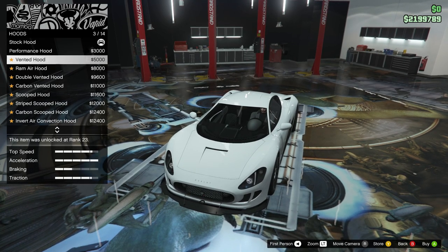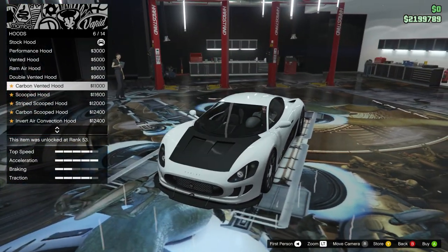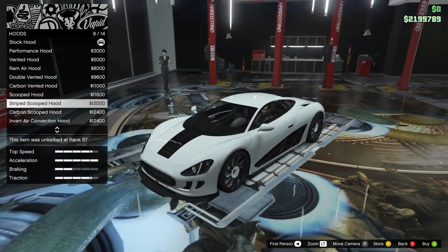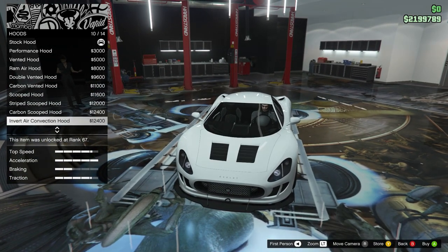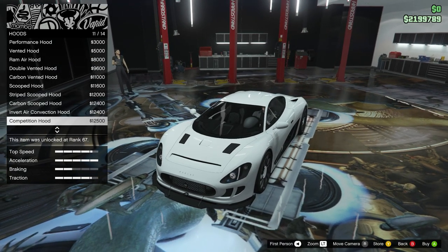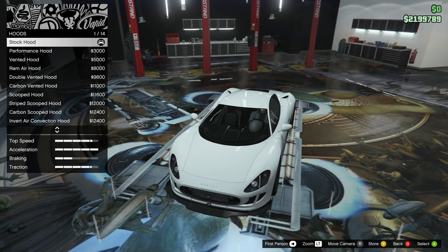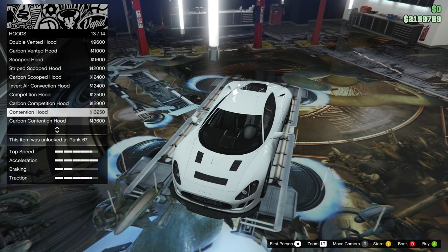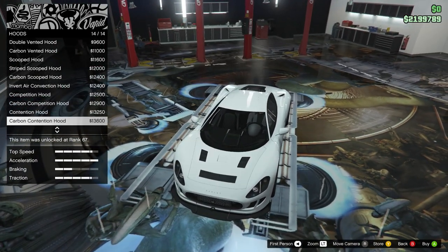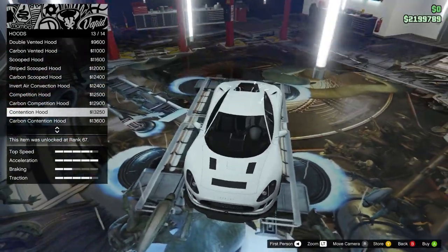Hood options: performance hood, vented hood, ram air hood, big scoop on the front, double vented, carbon vented, scooped hood, striped — some stripe options. Carbon scoop stripe, inverted air convection hood, competition hood, contention hood, carbon contention. Wow, again I'm impressed with the options. I guess the full option would be something like the contention hood — lots of vents, lots of options, lots of details. Thinking maybe a little bit more of a cleaner look but not completely clean.